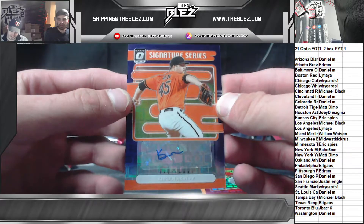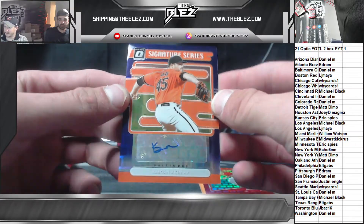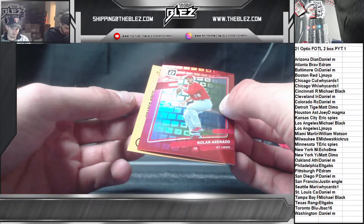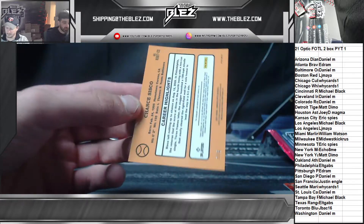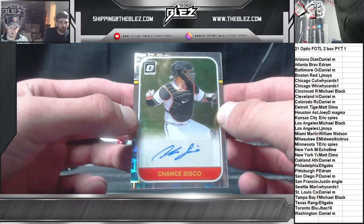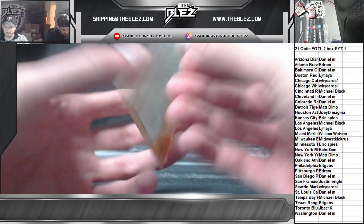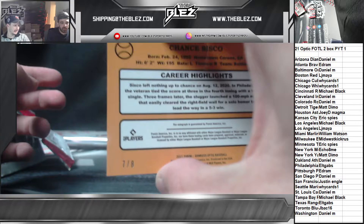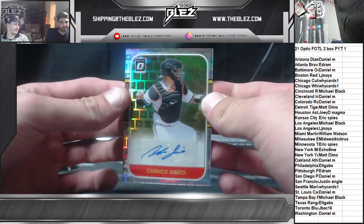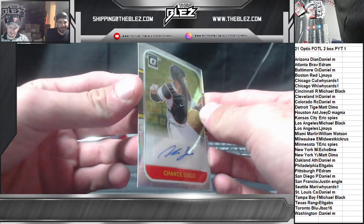Keegan Aiken, numbered to 15. Last auto of the break is numbered to 8 — Chance Sisko. I think both those are Orioles — Aiken and Sisko, 7 of 8. Much better rapper than a catcher. You don't know about Sisko, do you? Hawk does not know about Sisko. Every card in the whole product is numbered 99 or less.